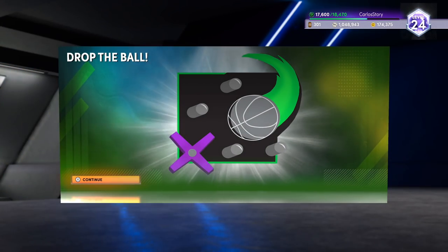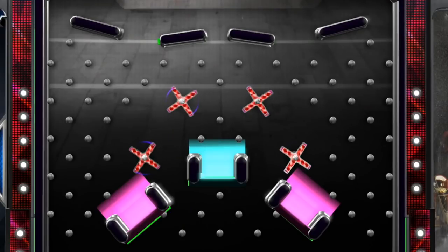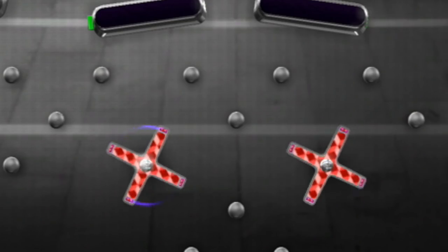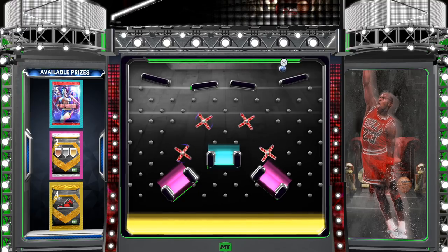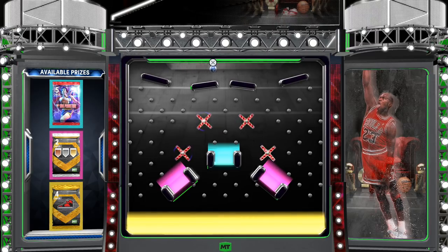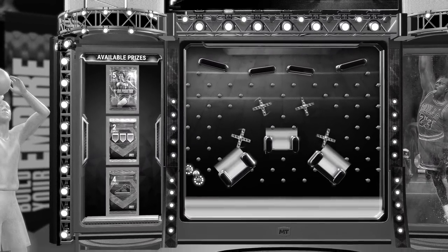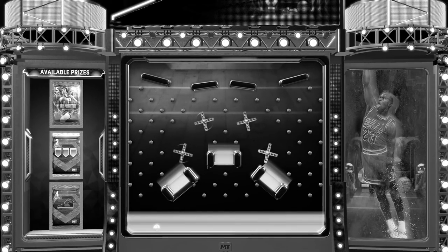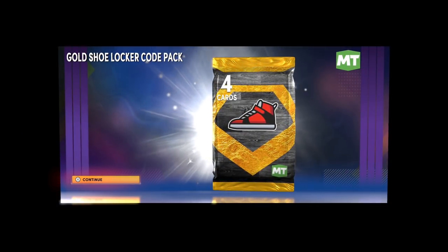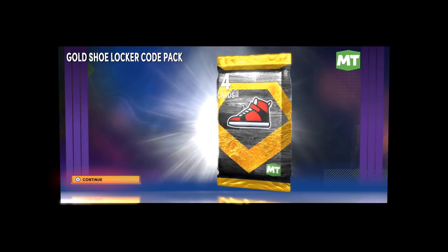Here's the board — you get to drop the ball. Look at this, 2K put the prize in the middle but then added two spinners on either side. They could have added spinners for MT and tokens instead of ones that just mess you up. I'm aiming straight for the middle — and I missed it. I really hit the spinner. Hopefully you guys had better luck than I did. 2K, just make these locker codes guaranteed packs.